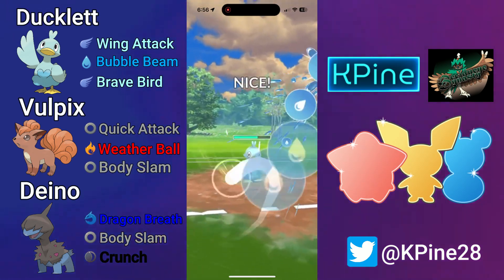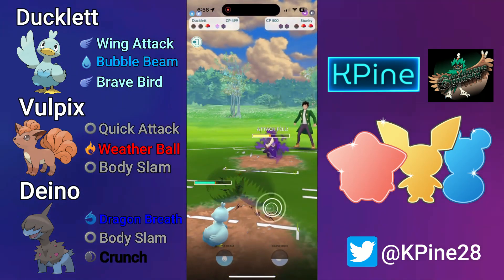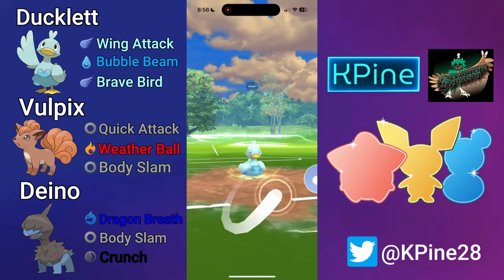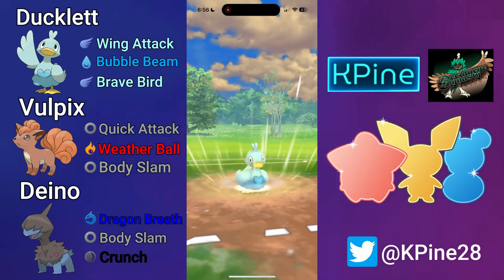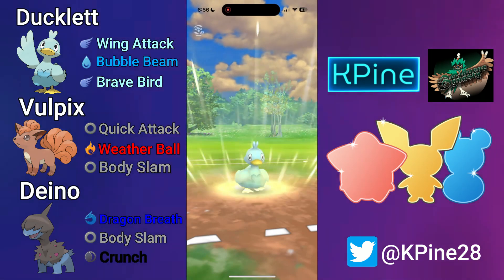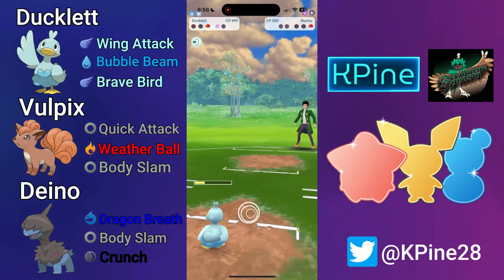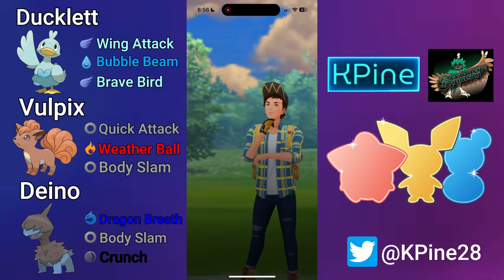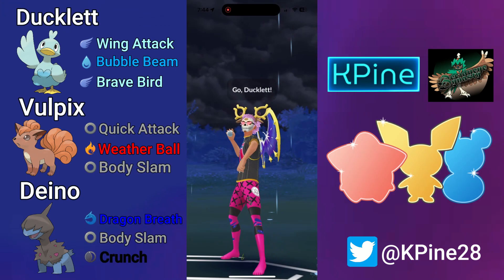The Bronzor barely hangs on and gets off a last move, which I let go because I want to save the shield for Ducklett. It's a Shadow Stunky in the back, so I'm perfectly fine — I can land that Bubble Beam. I went for the Brave Bird to finish the match with a message. Our opponent force-closed their app and we land the Brave Bird on Shadow Stunky. Bronzor comes back in, one more Wing Attack takes it out. That's a good game, GGs to my opponent.